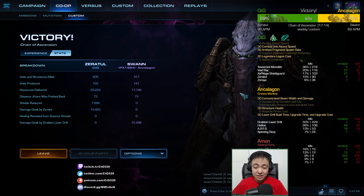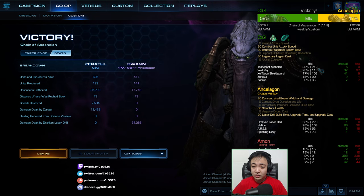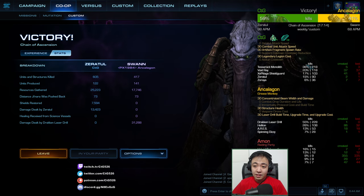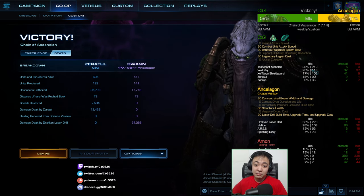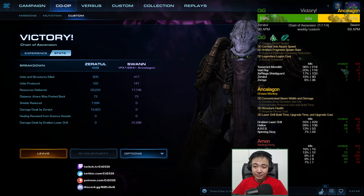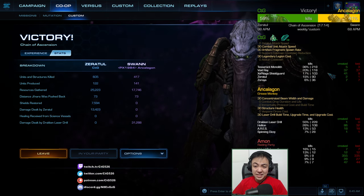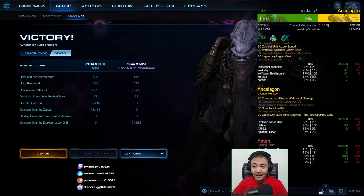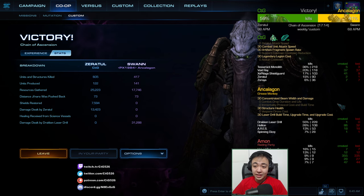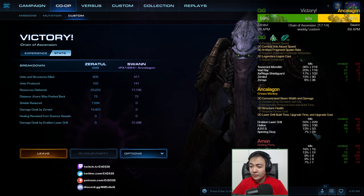I actually had a lot of enemy kills. But if you look closely at the kill count, you'll see that 280 of my kills are Tesseract Monolith, and only once did I ever project my monoliths this game. That means roughly 36% of my kills are missiles. My ally had 28 kills with spinning disease — he had one spinning disease.